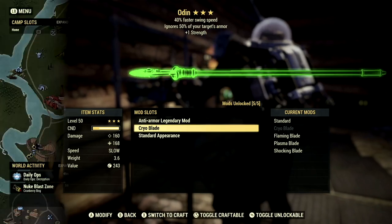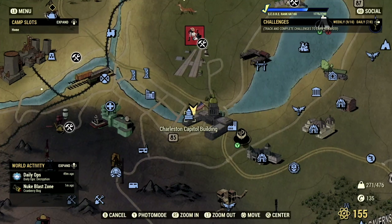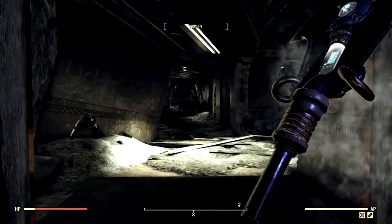Now let's get to the demonstrations. The first place is the Charleston Capital Building, because there is a ton of ghouls here and they need to feel the wrath of the Warglaive.